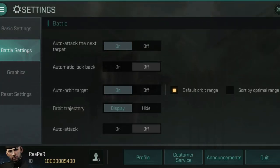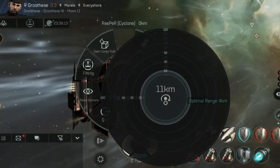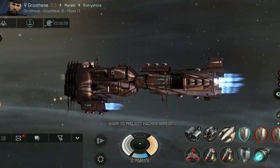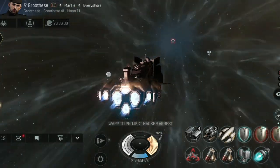I'm going to warp in at zero. Just checking my overview - I've got my auto orbit turned on, going to set my orbit to 10 kilometers. Worth noting that the Nosferatu's range has been buffed; I now have a 10 kilometer range with a 5 kilometer falloff.